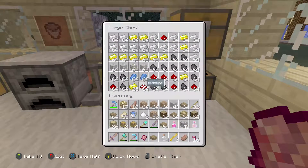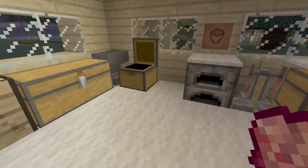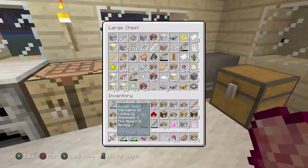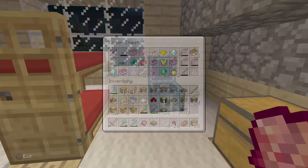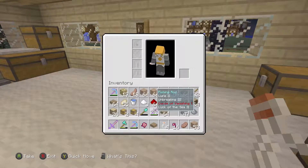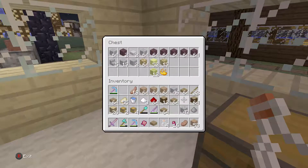We need gunpowder and luckily we probably have a lot of that too. I've got too much stuff. I'll put them blaze rods back, keep them just in case we ever need them again. I need gunpowder now so let me empty my inventory. There's so much stuff. Right, potions in there — we have the gunpowder. Now we need to fill these up with water.